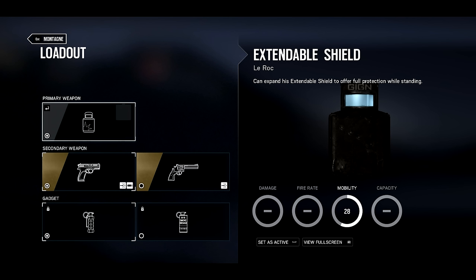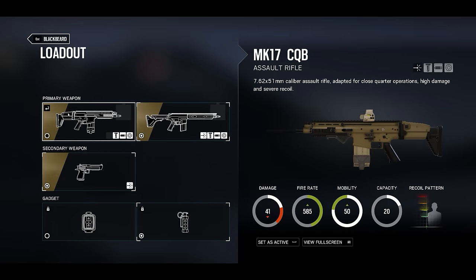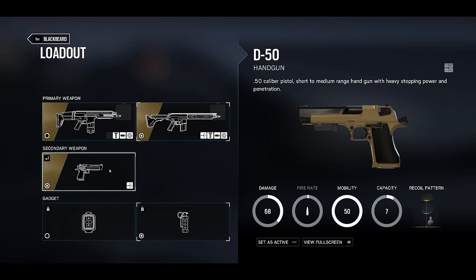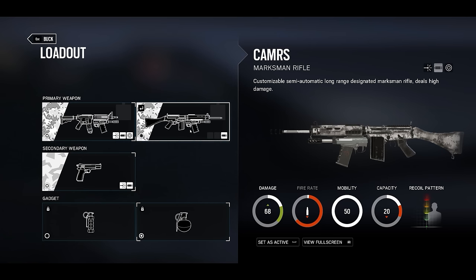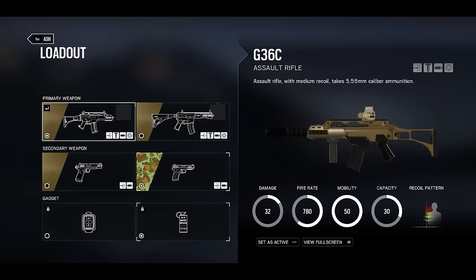So it seems that the mobility stat is shockingly simple — in fact, so simple that it's almost redundant. If every weapon has exactly the same mobility, what's the point in listing it in the first place? But hey, it will make testing these theories all the simpler. He says in a cheerful voice loaded with fake optimism, because he's already spent the last two days testing these theories and it's not that simple.